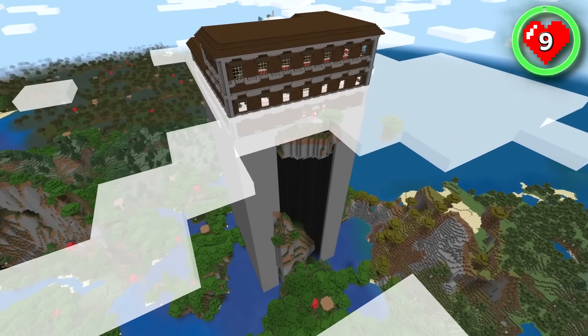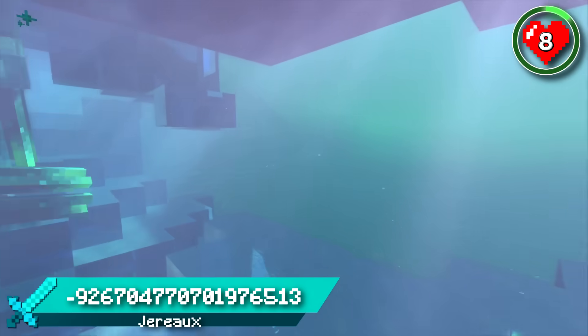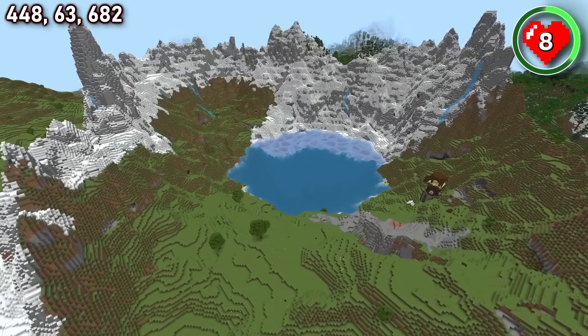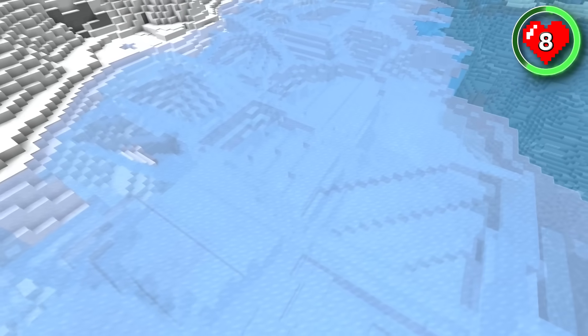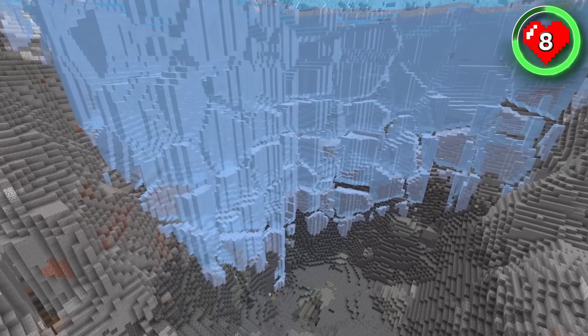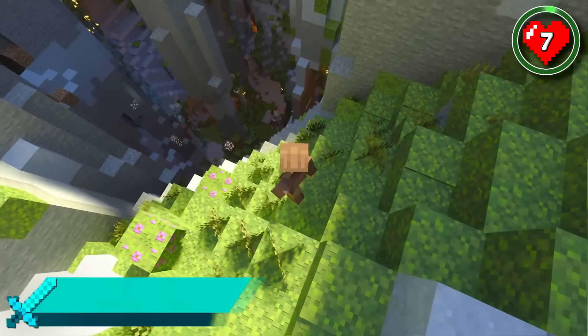You've probably never thought of building a frozen underwater ice base, but this seed gives you the perfect opportunity to do just that. Head to this amazing lake surrounded by mountains and take a closer look at the frozen part of the lake, and you'll find something we've never seen before. Instead of just one layer of frozen ice on the surface, a huge glacier has formed which extends all the way down to the bottom of the lake. Carve out the ice and build yourself a base inside of the glacier.